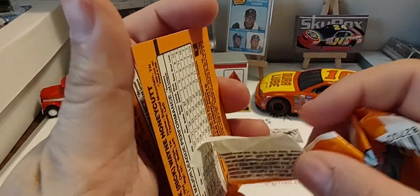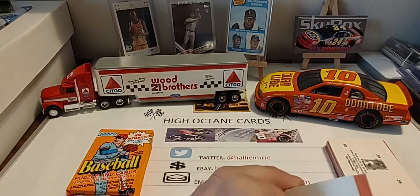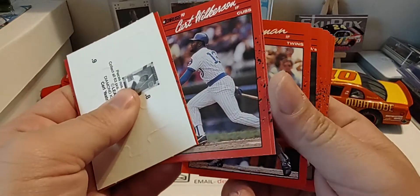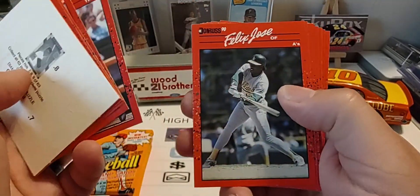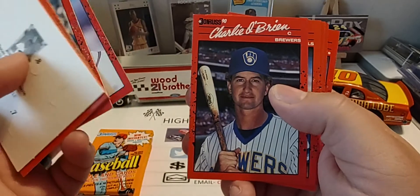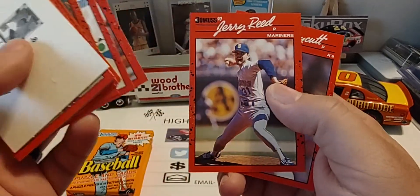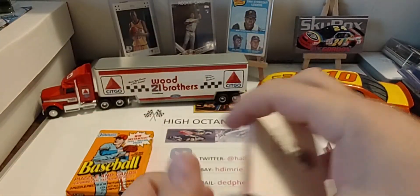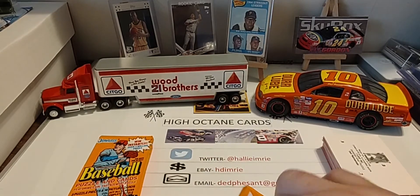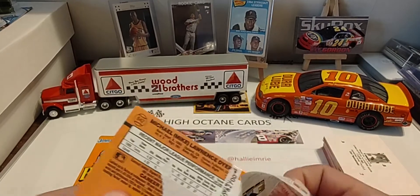We're having problems with the wax sticking to the backs of these — that happens from time to time. So we have John Franco, Kevin Gross, Kevin Mitchell, Andre Dawson — there's a Hall of Famer. So it wasn't a total bum of a pack, but I know we're not going to get any big hits out of here. Get a couple rookies, a couple good Hall of Famers in this set. Probably the highest-value card is the Juan Gonzalez reverse negative, to be truthful.